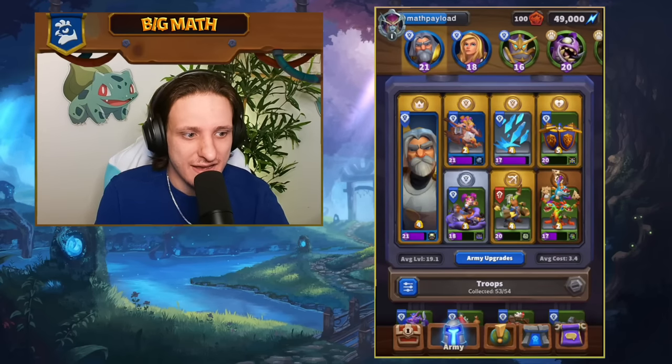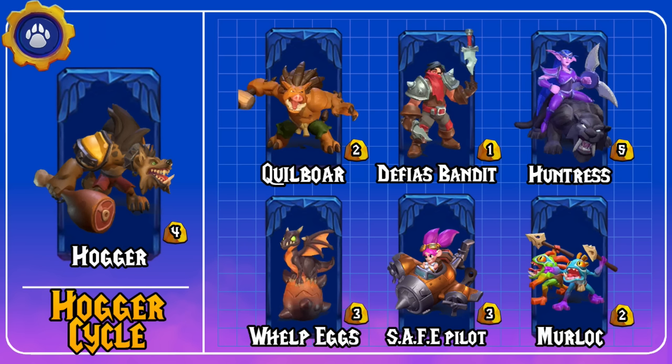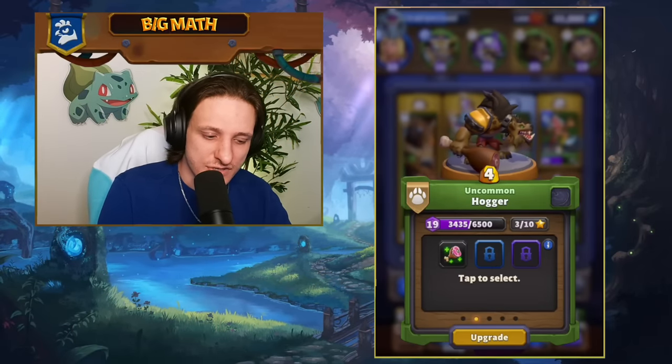This is an Alliance faction deck. Next up we have a Hogger cycle list, which uses Hogger, Murlocs, Quillboar, Defias Bandits, Whelp Eggs, Safe Pilot, and the Huntress.